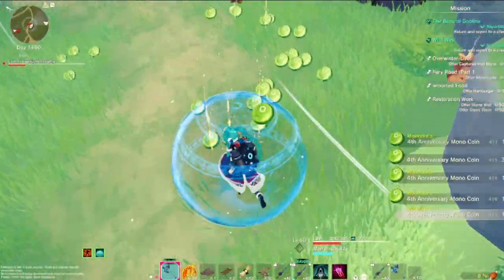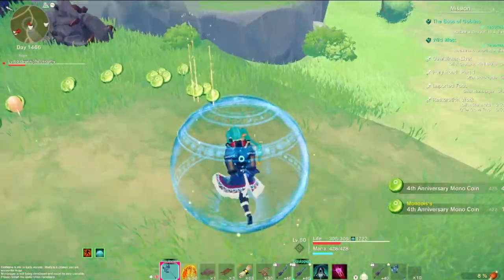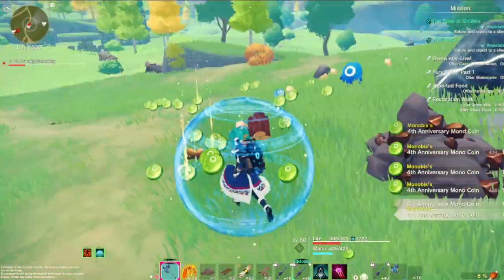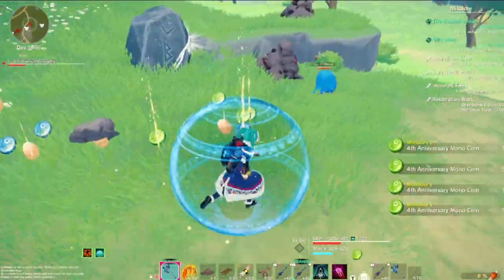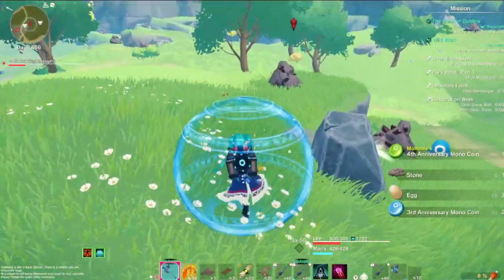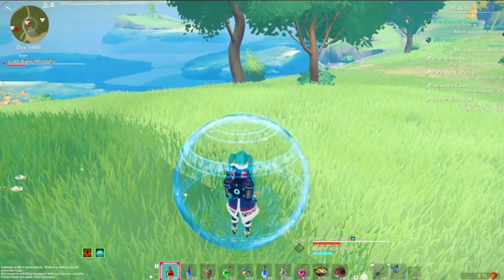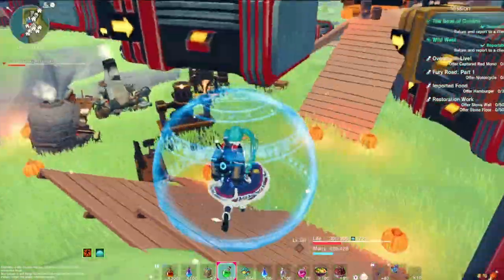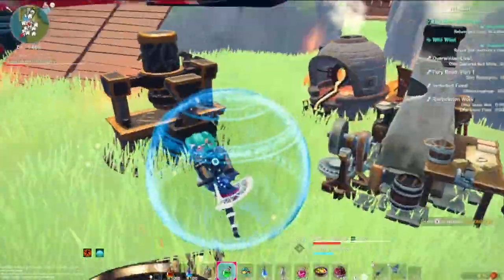Let's collect all these coins, then head back to the crib and see what we can build with them, or if there's anything worth building. A lot of times they just add stuff that looks cool but is worthless compared to something you just pick up off the ground for cheap. We're back at the crib - gonna go check out the blacksmith.